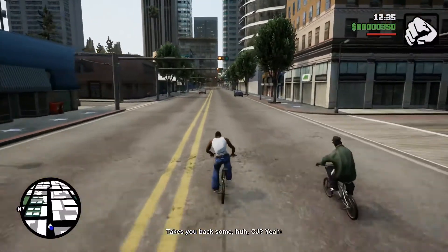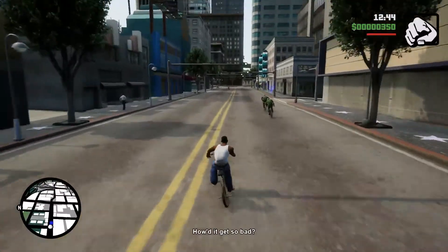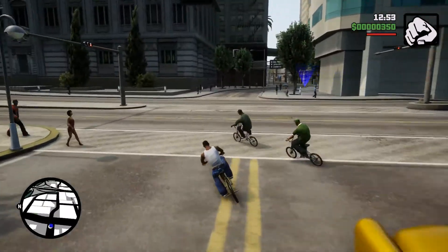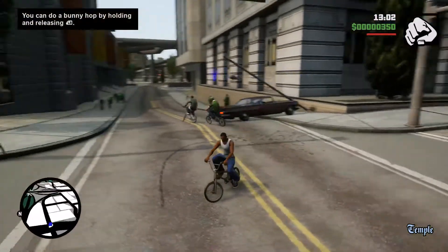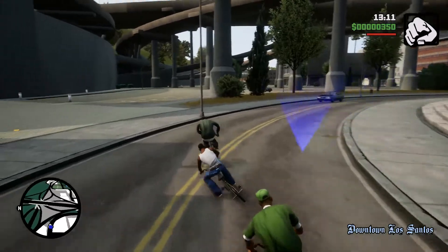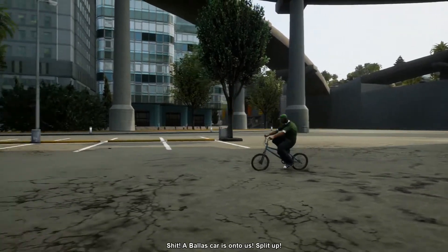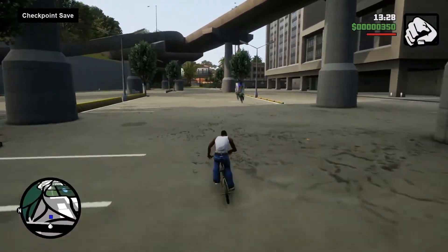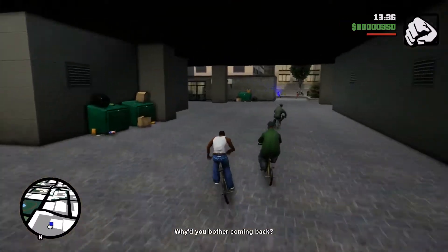The Ballers — they wasn't no hoes. Grove Street probably wouldn't have been shit until CJ came back. Take you back some, huh, CJ? Things have changed while you were here. CJ, watch your back around here, man. The graphics are definitely A1 this time around. It'd be the little things you could tell that make the graphics A1 — like the fact that you can see CJ's five o'clock shadow. On PS2 you never even knew CJ had a five o'clock shadow. Straight back into the game, right? East Coast got you all thinned out, home.